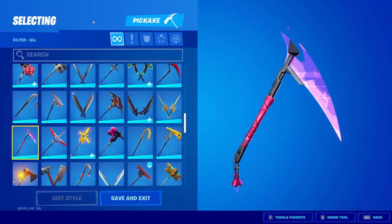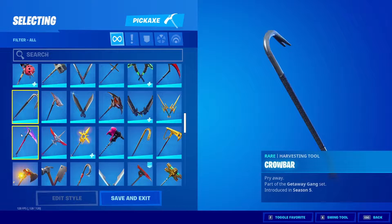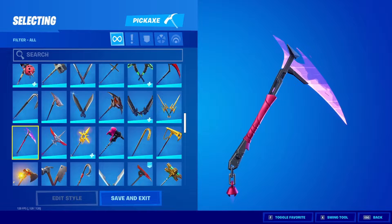It's a really unique pickaxe. I figured that you would hold it and swing it just like you do any other pickaxe, like the Reaper or the Crowbar or anything else, but you actually swing it and equip it just like you do Thor's hammer. So it's kind of unique. I want to go ahead and take a listen to it before we jump into creative and try it out against wood, brick, and metal.